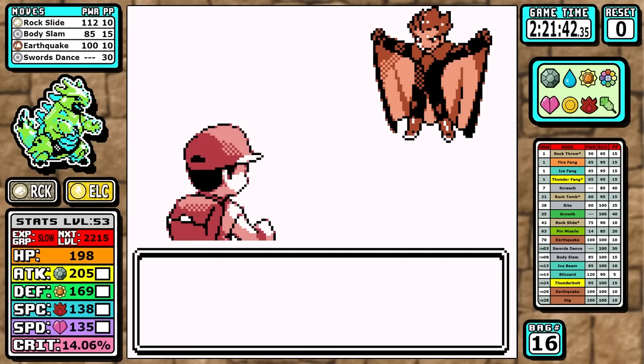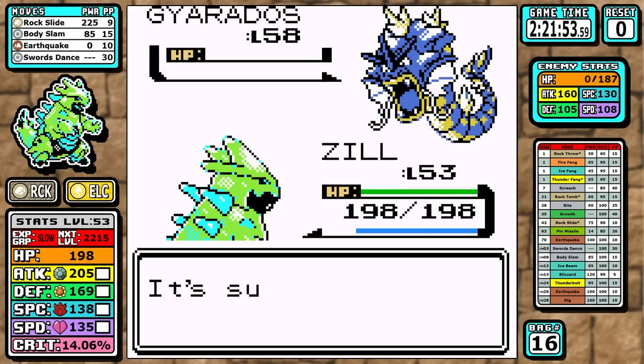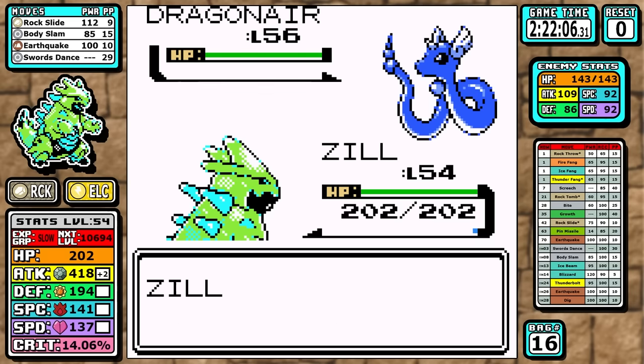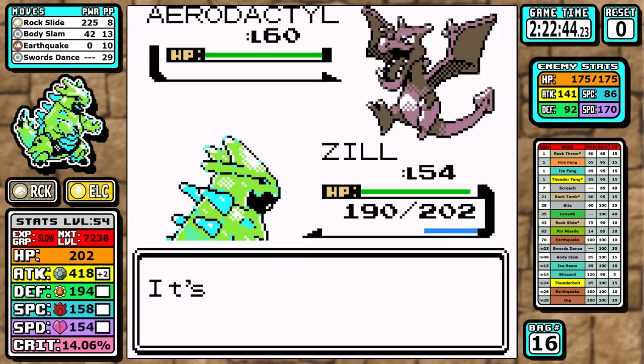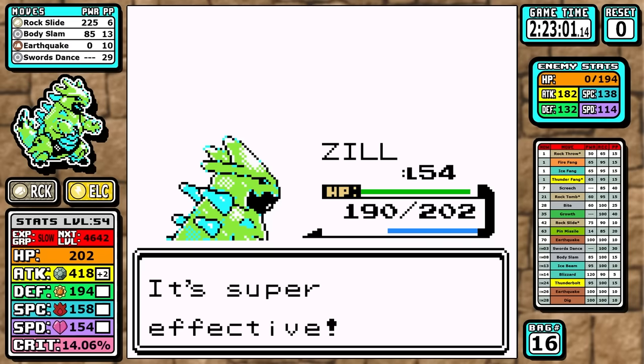For Lance, you might wonder about Gyarados — Rock Slide one-shots it, doesn't matter. Our experience is set up so we level up right after it, meaning I set up one Swords Dance on the first Dragonair. From there we go for the clean sweep. Aerodactyl does outspeed us but we resist all of its moves, so unless we miss about 13 times on the Dragonite we're pretty much going to win this every time.